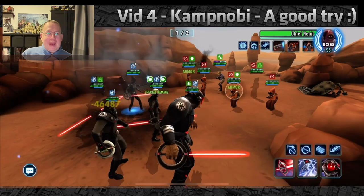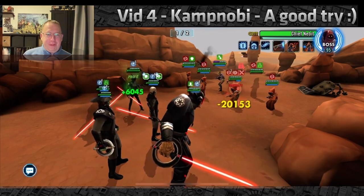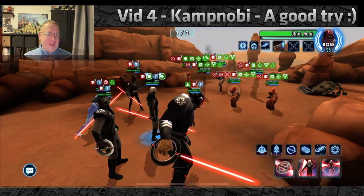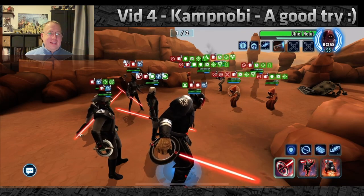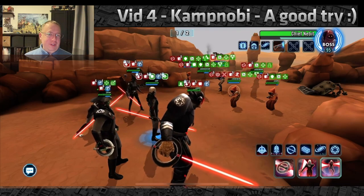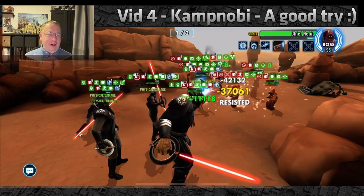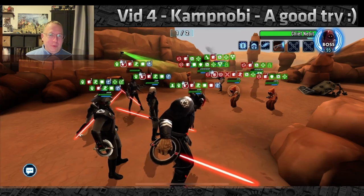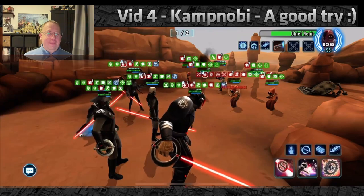This last video was shared by guild member Camp Noby. Seventh Sister starts, but this one is going to go south unfortunately — just some bad RNG in the opening. This is what can happen when Fifth Brother gets stunned early: he loses that turn, and because of that we don't get the six stacks on Nebit in time. By the time we do, we already have six damage-over-times on the team, so we're in a bit of trouble.